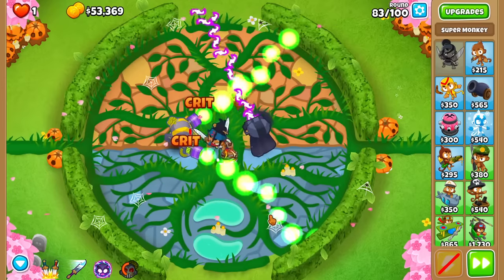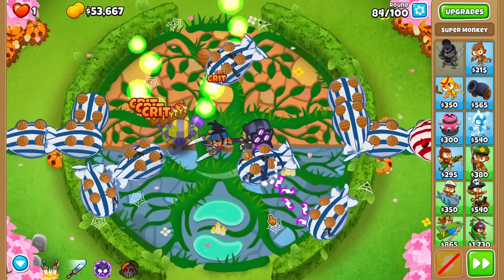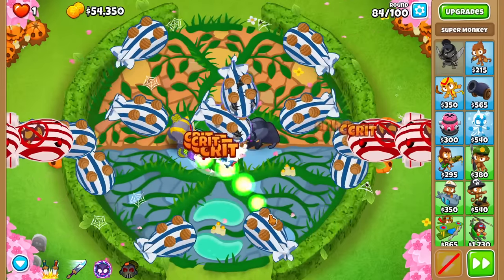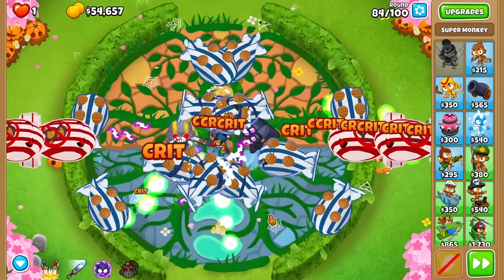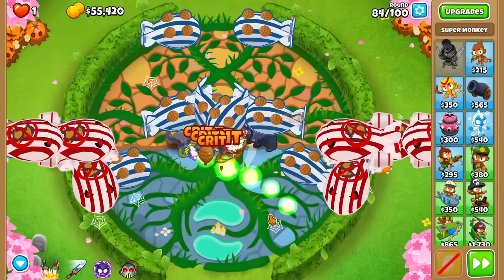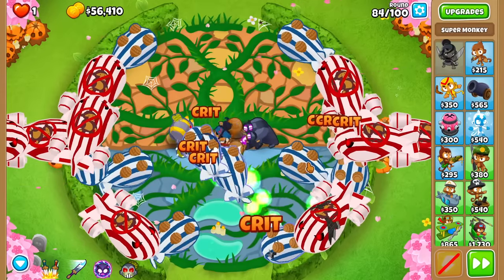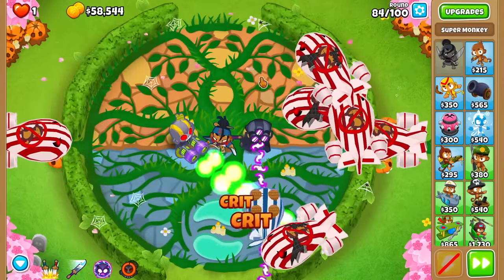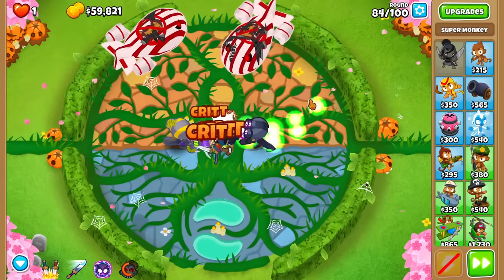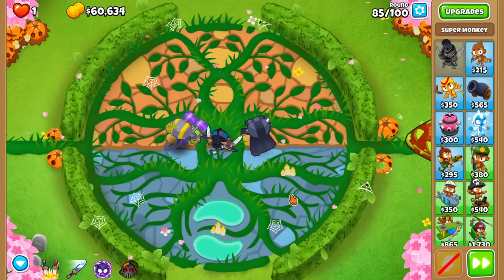We've got to be smart about these abilities in CHIMPS Mode, because let's say we can't beat round 85, but on round 84 I used all of my abilities. We can't just go back and un-use those abilities — we're stuck with what we used. So sometimes, even if you're going to beat a round, it's better to restart and try to use less abilities or use them quicker. We're going to go for another fairly early ability. Looking pretty good — we just about have the money for that Dark Champion. Looks like after round 85 we should have enough. Beautiful!